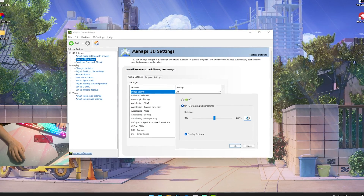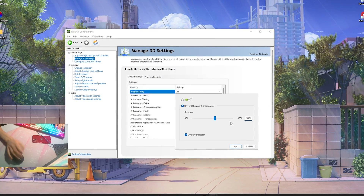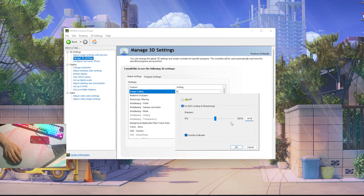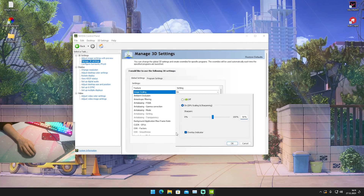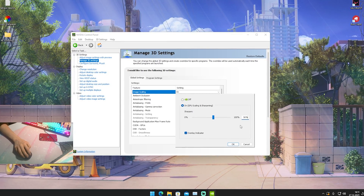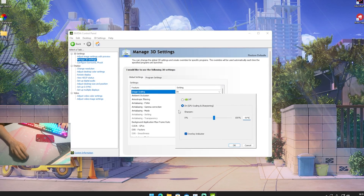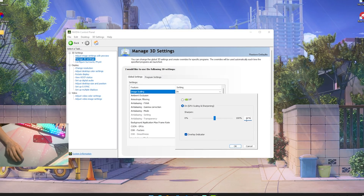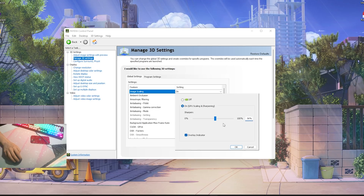You still get an insane FPS boost, so just simply put it on 56%. These extra 6% will make sure that your game is overall a little bit sharper, because the motion blur and all the anti-aliasing happening in Chapter 3 just makes it look really bad. Leave it here on 56, make sure that the overlay indicator is also turned on so you can see on the top right of your screen that it's active and working — it'll show green. Also make sure it's on GPU scanning and sharpening, and put it on 56 or even higher if you want.